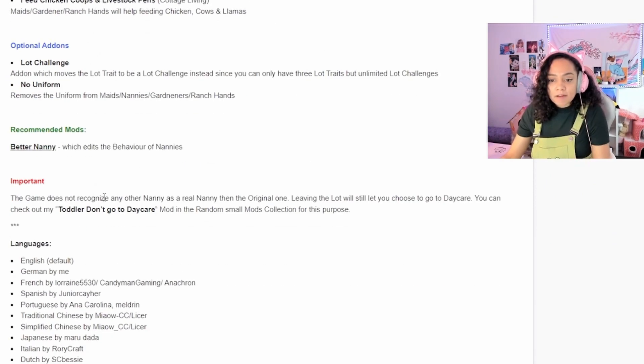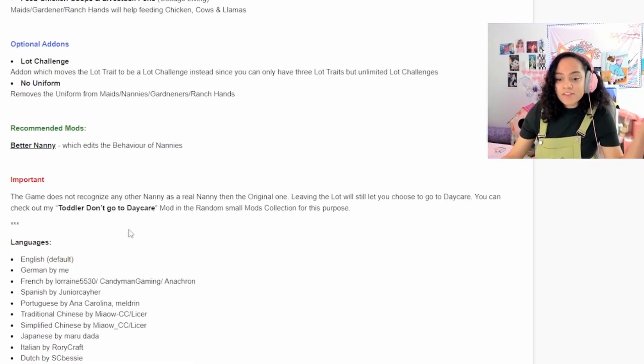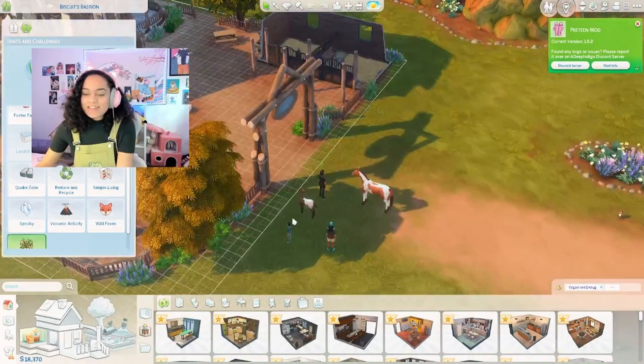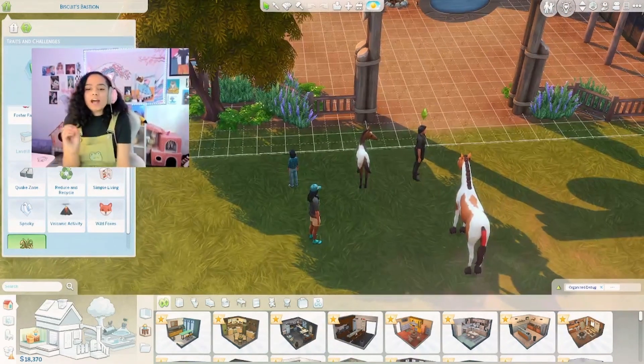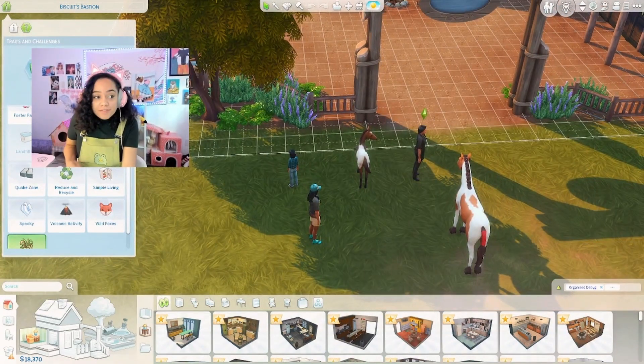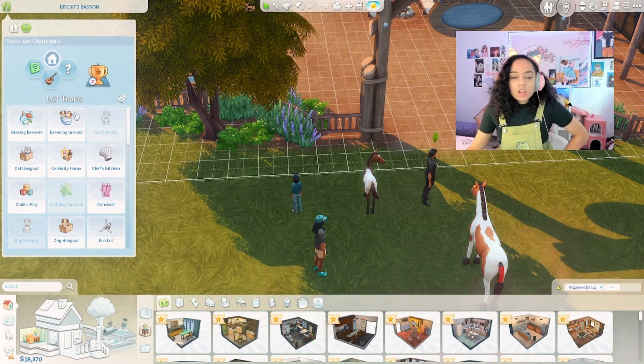I'm very excited. It also mentions that if you're going to be using the live-in nanny, get the Better Nanny mod — I personally don't know what that is, but it sounds like another mod we can get in the future. So let's hop into the game and hire a service for a random sim! Okay, we're in the Horse Ranch pack — we're in the Grove family. You have no idea how long I've been looking for this, because I did not read the fact that we're supposed to base this off a lot trait. There is a live-in service lot challenge — it's under lot challenges, not lot traits.